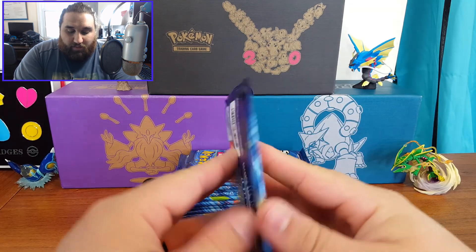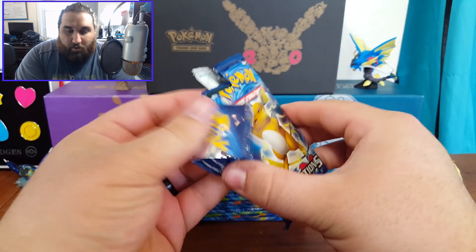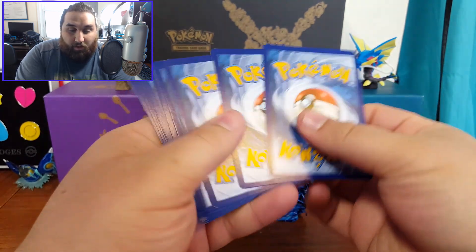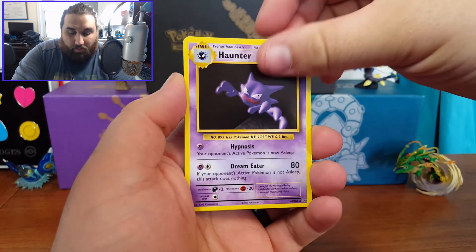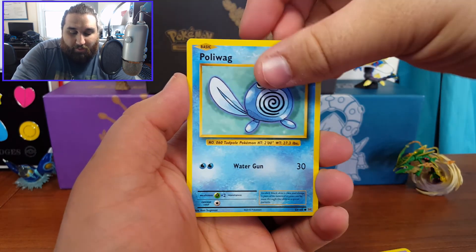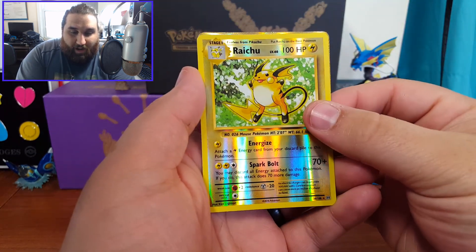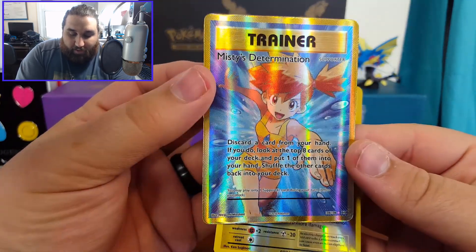We're going to start with the Raichu pack. Opening it without the cards facing first — right off the bat we got Brock's Grit, Haunter, Revive, Poliwag, Nidoran, Onix, Growlithe, Machop, a reverse holo Raichu — and I already see something back here. It's Misty's Determination, a full art trainer card — not what I thought it was going to be, but I like that.